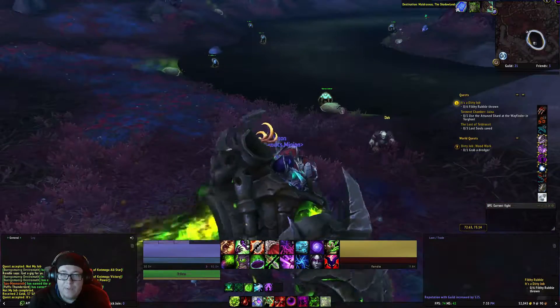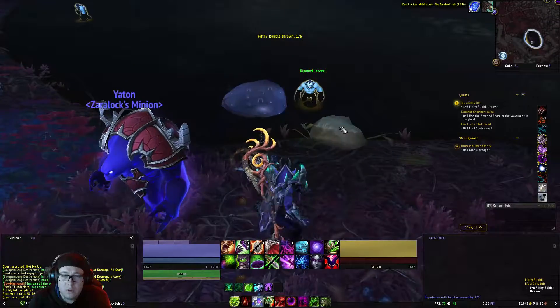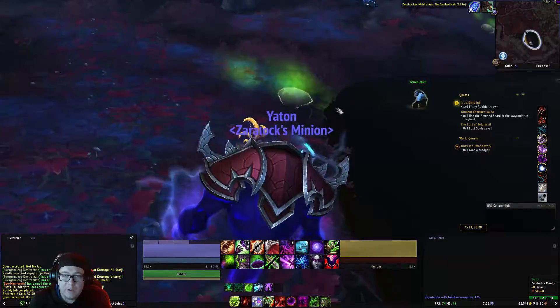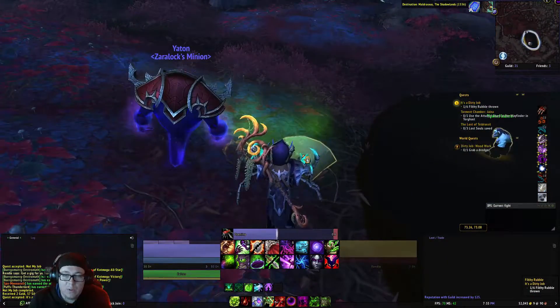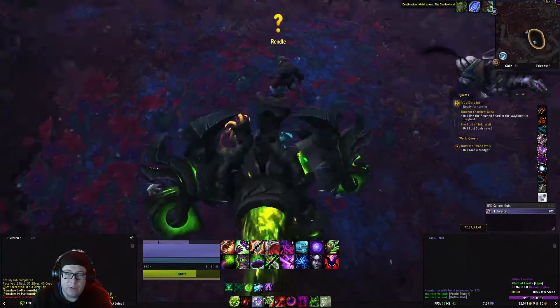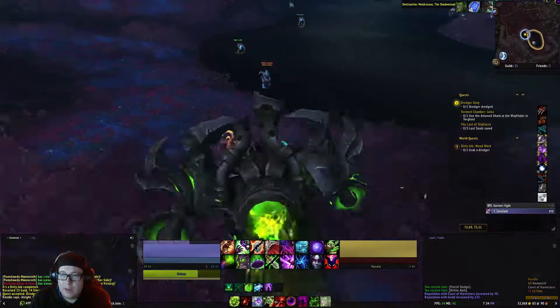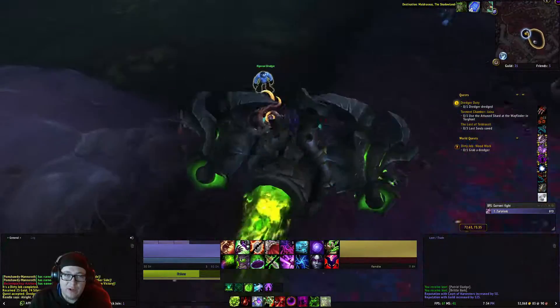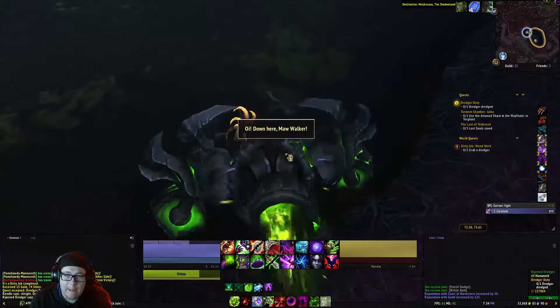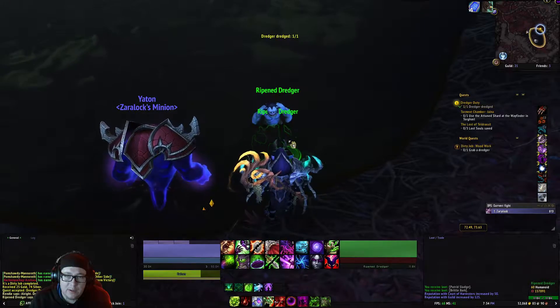In which case we have to throw this rubble. Just find six rocks and click on them. Once you've clicked on all six rocks, come back to Rendal, turn that in, and get the next quest, Treasure Dredged. We're going to come right here and click that.